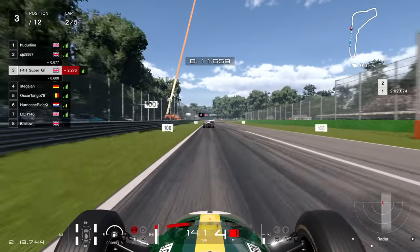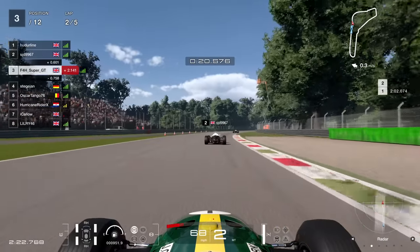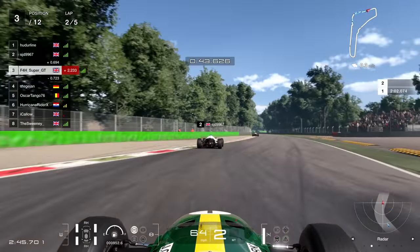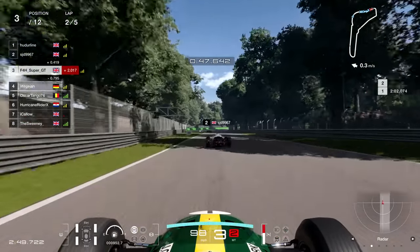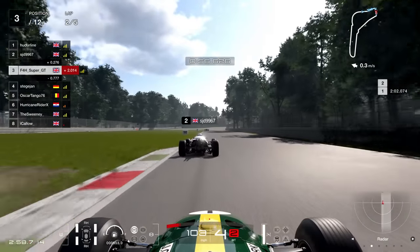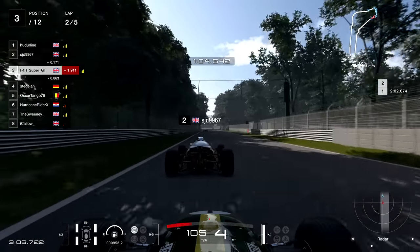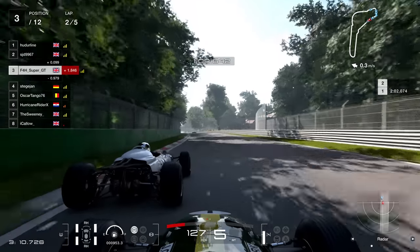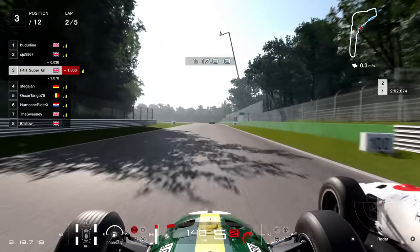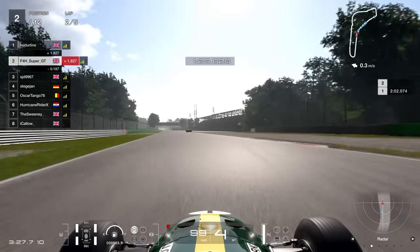Into turn one — you see just how much we gain here on the brakes just before the 150 board, almost colliding with the back of SJD 9967, but thankfully not quite. Into the Della Roggia over the curb here — you can take that curb but you do have to hit it at the right angle. Carrying good speed, a little bit wide on the exit. Definitely a little bit quicker than the guy in front. Going to try and pull off this move — with this car, because of the gear changes, you can get a lot of moves done on the exits of corners by getting a good run through. I'm going to show the right hand side then move back to the left, which will be the inside for the Ascari. Moving slowly but surely alongside before hitting the brakes and moving up the inside — into second place. That is a good return so far, trying to avoid again the worst of the sausages on the Ascari chicane, and we've done that exactly to plan.